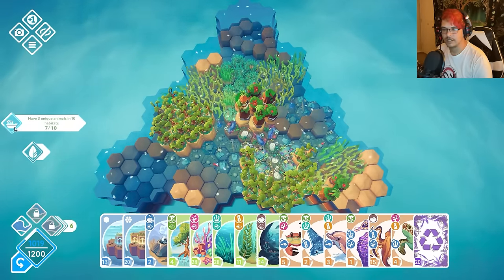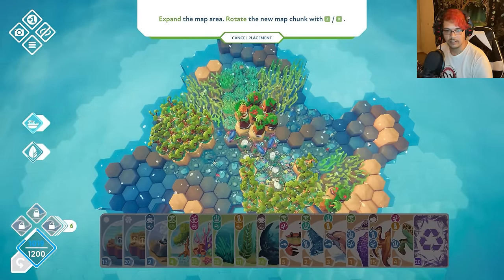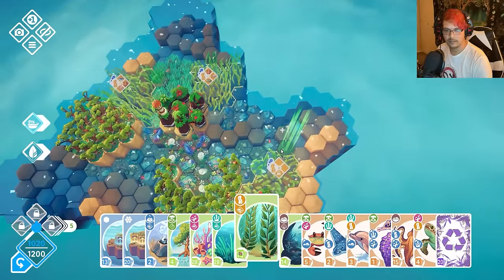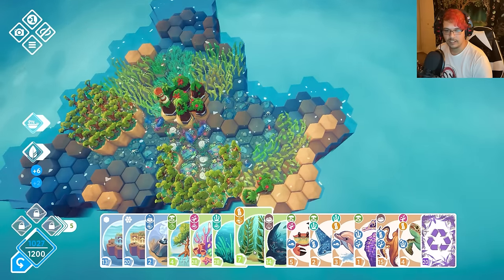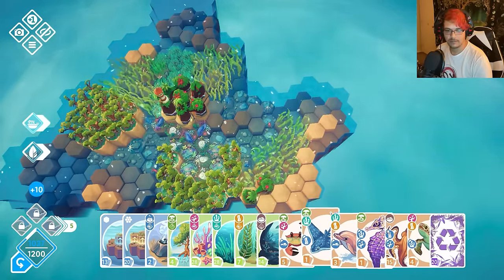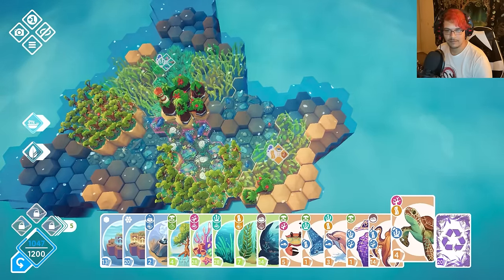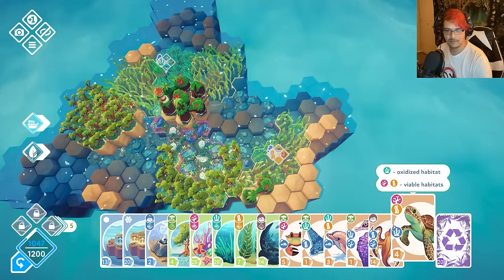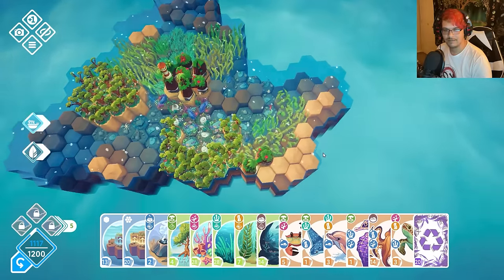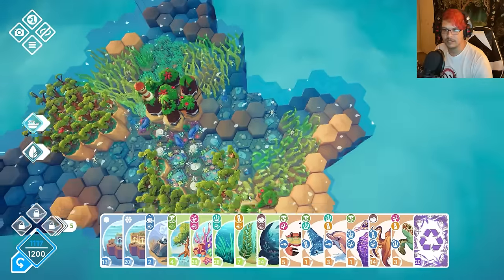Now we're almost there — we can expand again. Where's the 12? I got more turtles. It's a point doubler if you mix them — I don't know if I mentioned that yet. You get like a plus 30, but then you get plus 60 if you do it that way.